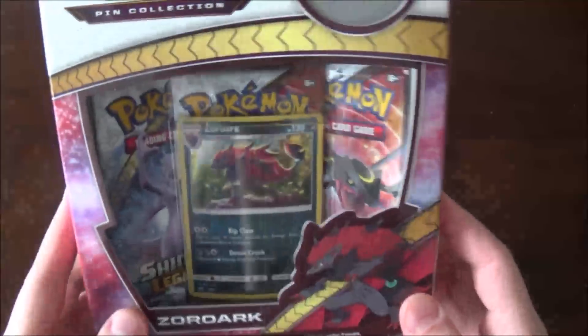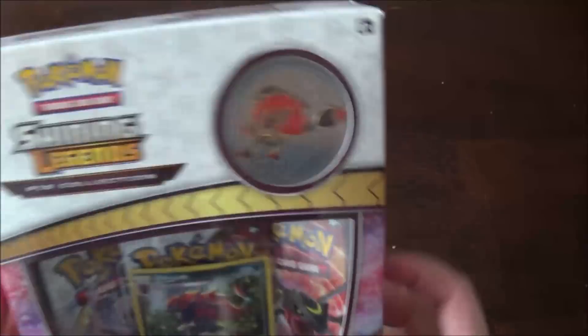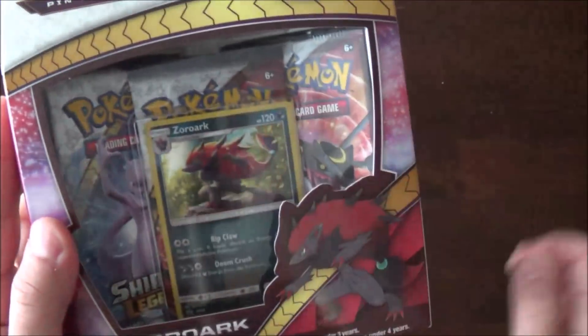I got me a Shining Legends Pin Collection box. Comes with a pin of Zoroark, a promo of Zoroark, and three packs. It will probably get me an EX because apparently they're really easy to pull.